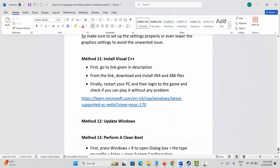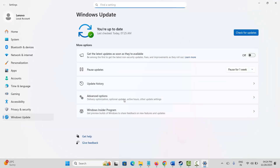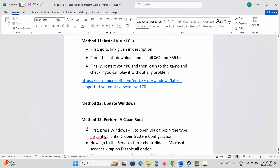Next, update Windows. Go to Windows search, search for Check for Updates, click the option, and check if any updates are available. After updating Windows to the latest version, launch the game and check.